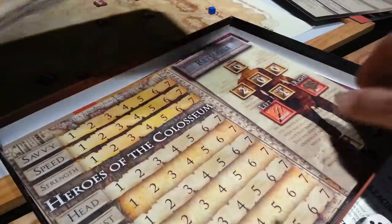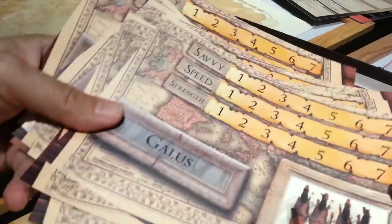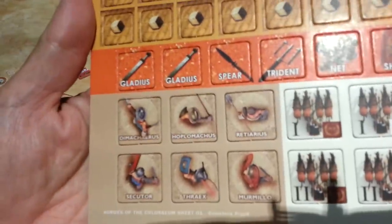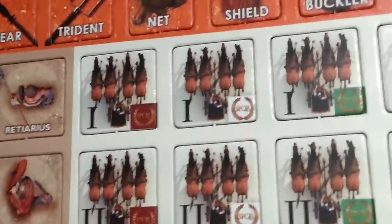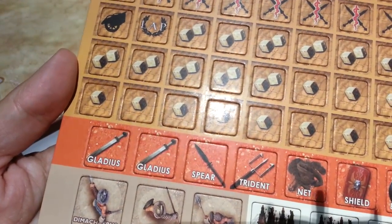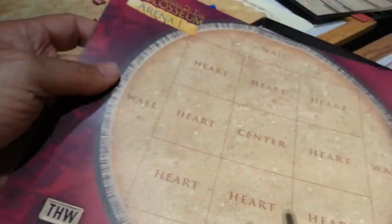There are several different characters and you can be male or female in all of them, which is very nice. There are counters that go on the map — this is for the charioteer racing stuff. These are the actual gladiators you use — it's a top-down view — and there are weapons you can pick up in battle. There are the chariots for racing, and then these are your bonus dice depending on which character you are, and you track things with these tracking pieces.